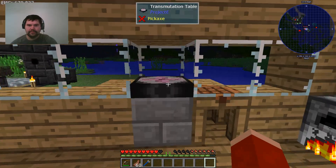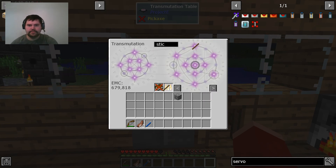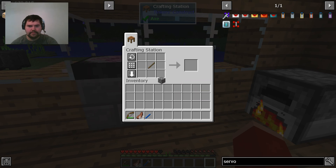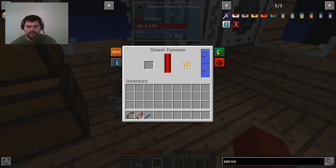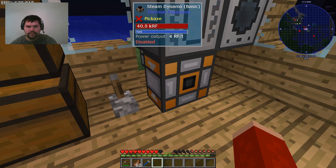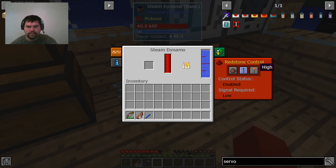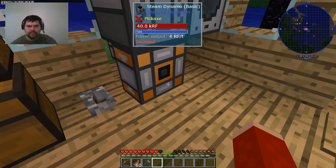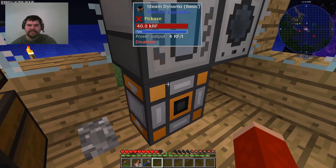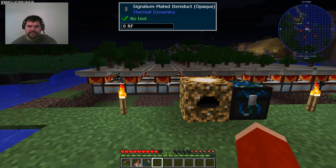I'm going to put a lever on this — cobble and a stick. Okay, now set to turn on and off so that way it won't waste any power. I don't think it'll do anything unless you're actually running something in the engines, but I don't want to risk it.